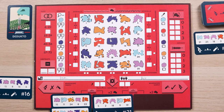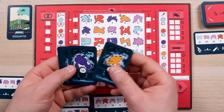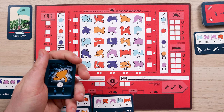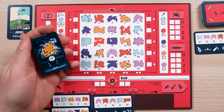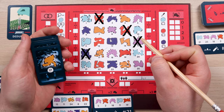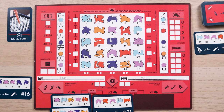When using the Deducto, you will be handed 5 molecule cards drawn from the set-aside face-down molecule cards deck. Make sure you cross these out on your research sheet as they are guaranteed not part of the solution. In our case molecules 3, 9, 15, 16 and 17 should be crossed out.